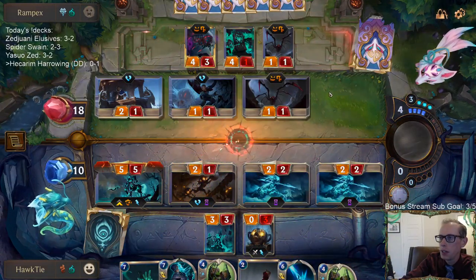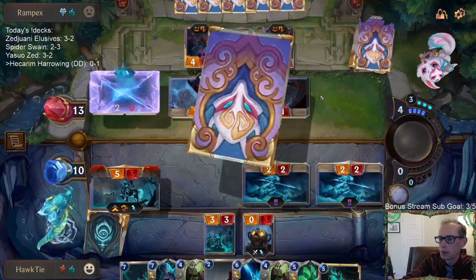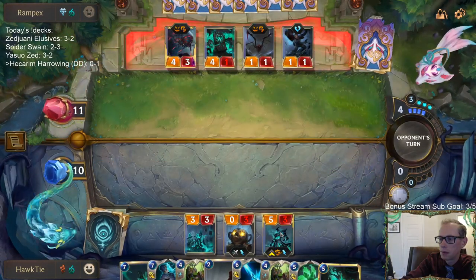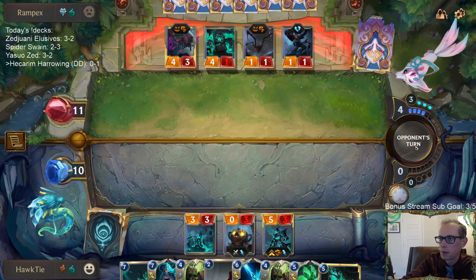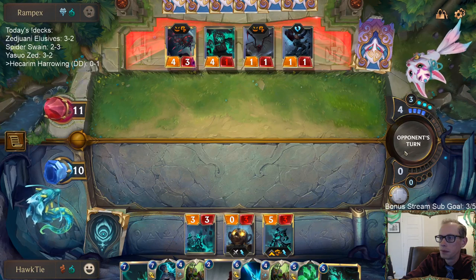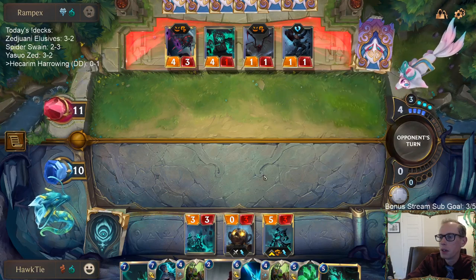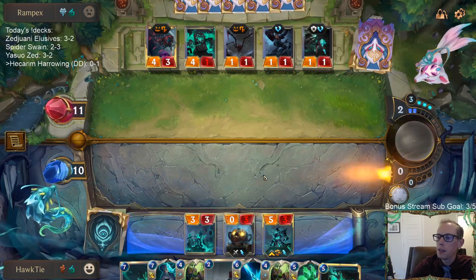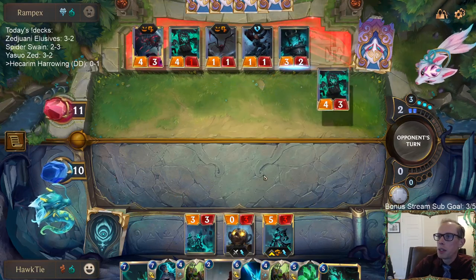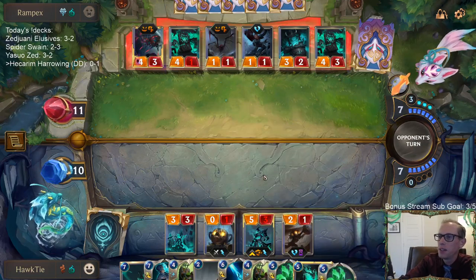We're not really putting Monkey Idol into play with Harrowing - that would be kind of silly. I am planning on casting Glimpse Beyond. Maybe we just have too many Salvages and things like that - we just have too much card draw. I don't want the Aristocrat to turn into a Spiderling. They have one less Spiderling to challenge with. We're definitely stabilizing now. These Monkey Idols definitely help stabilize with these Powder Monkeys.